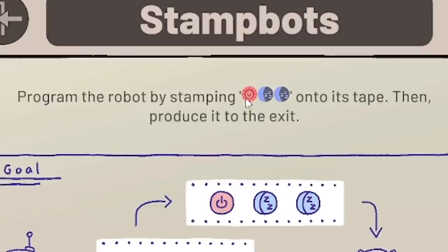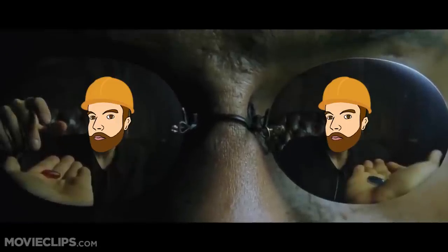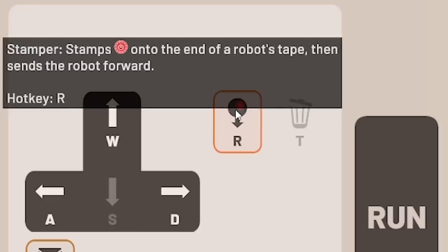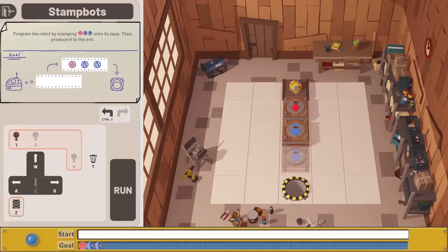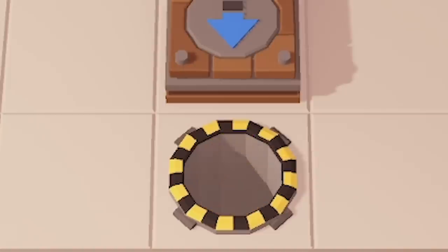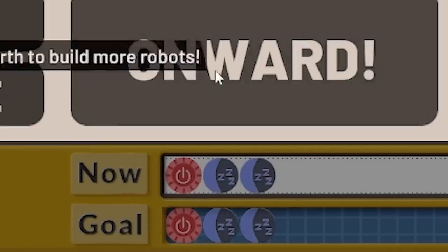We've got to program the robot by stamping red, blue, blue - and then produce it to the exit. So if we press R or click this, we have the stamper, which stamps onto the robot's tape. We press 2 to change it to a blue one. Let's press run. It goes in, gets stamped, stamped, stamped. Nice - you can see at the bottom that's the order of the stamps we had to do, and that's what we've done. Onward.